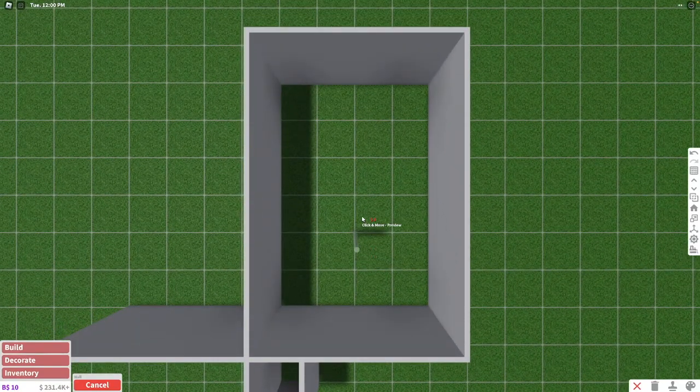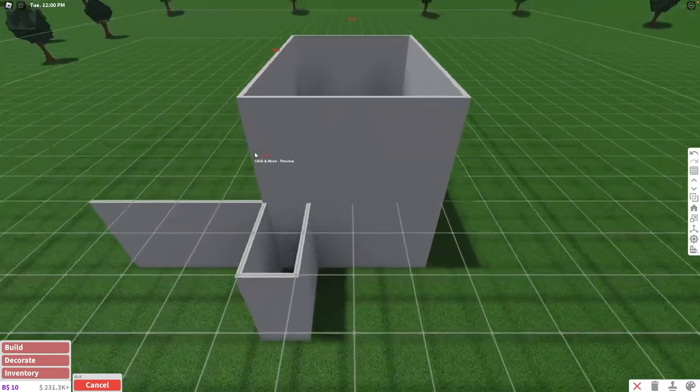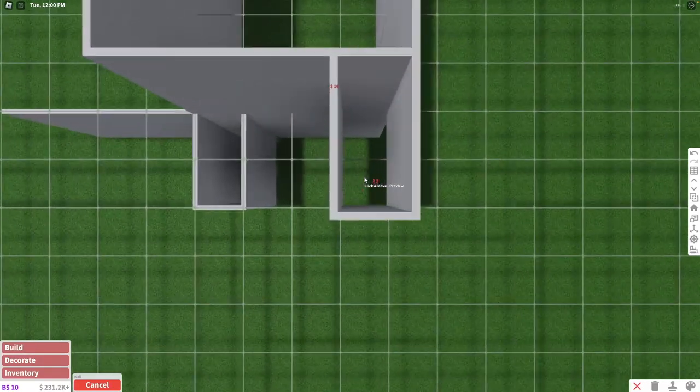This is going to be kind of like the lofted area. What we're going to do here is close this off again, but on the second floor like this. And we're going to basically copy the same room, but here — a two-by-one room over here.